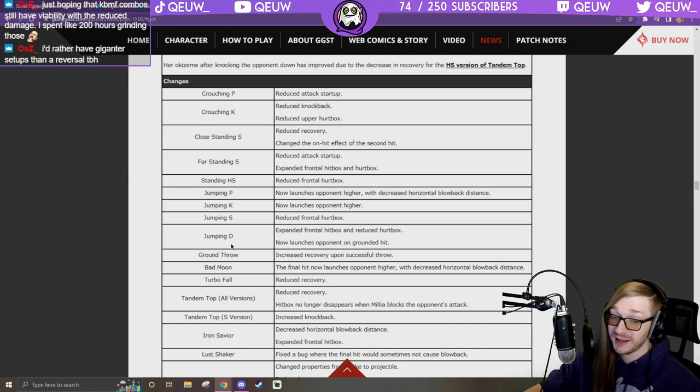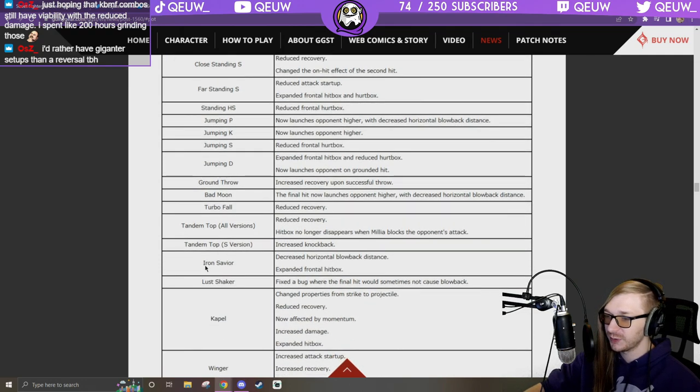Ky looks like he's about to be scary. Jumping D: expanded frontal hitbox and reduced hurtbox, now launches opponent on grounded hit — that'll be fun. Ground throw: increased recovery on successful throw so she won't be able to do the disc as freely. Bad Moon: final hit now launches opponent higher with decreased horizontal blowback — she might be able to combo off Bad Moon.